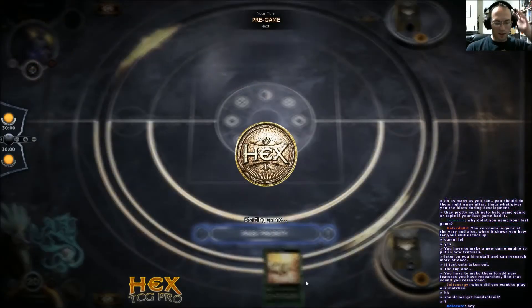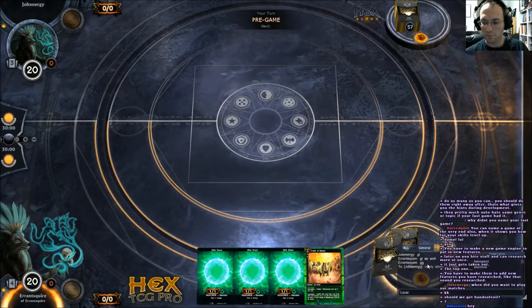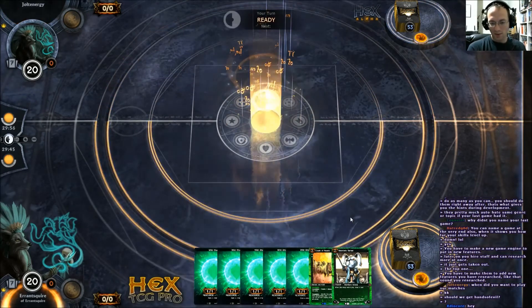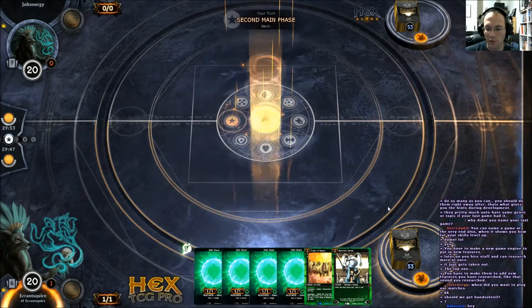Not great, but we'll keep it. Sensei is okay — it should help us get there, maybe. Kind of got flooded, but we've got enough shards to play most of the big drops in our deck, and that's pretty much what we did in the last game. We just kind of took control of the board state.